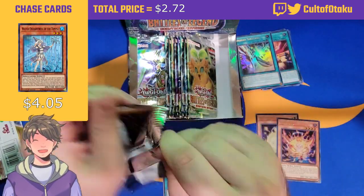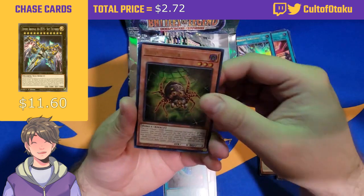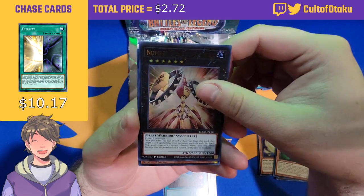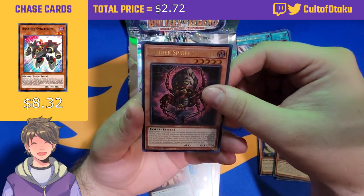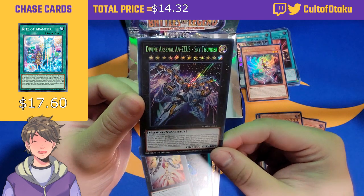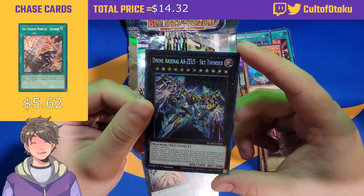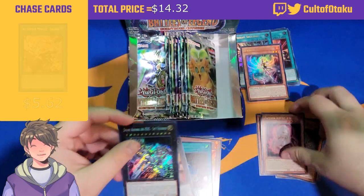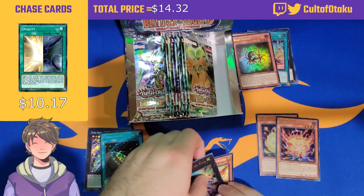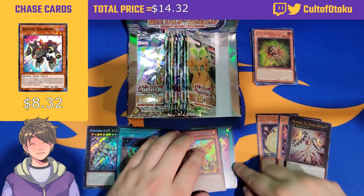We're hoping to pull Duality, adventure engine, or any quarter century rares. Really hoping for Lubellion since I play Branded. Number 72: Shogi Rook — really good because I needed it for my number collection. Mother Spider Splitter, Sprite Carrot, and we got the reprint Divine Arsenal AA-ZEUS - Sky Thunder! That's actually a really good card to be pulling — I only owned one copy, so I'm really happy about that.